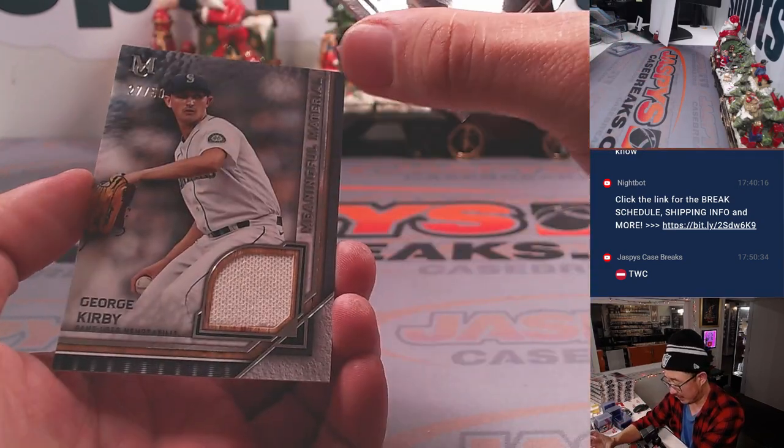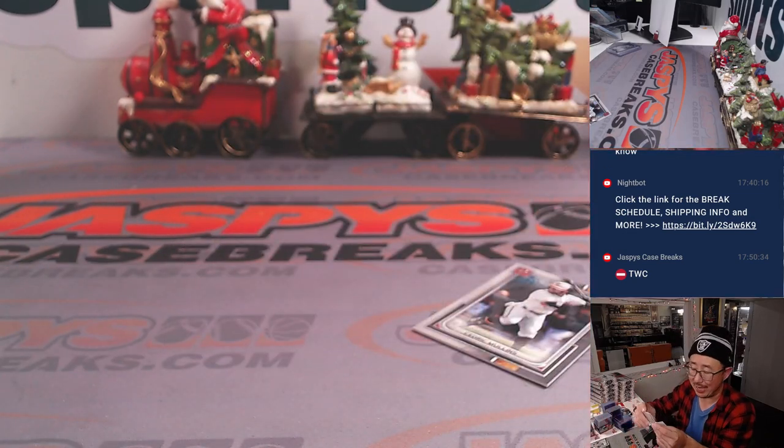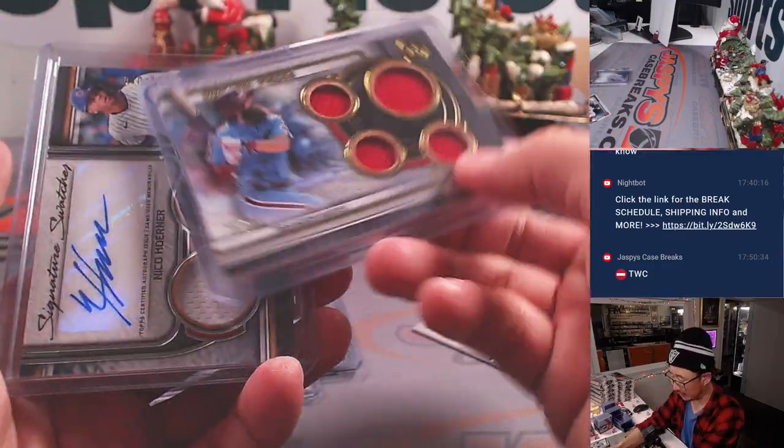And back here behind Cedric Mullins is a George Kirby relic, 27 out of 50. That'll be for the AL West, Eric. Not bad — fun, quick little break, four hits, some really nice hit potential out there.